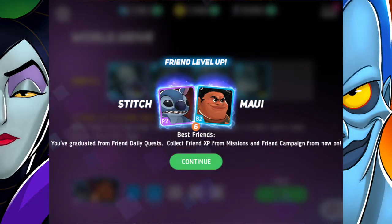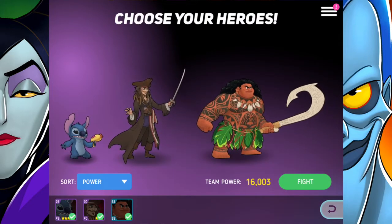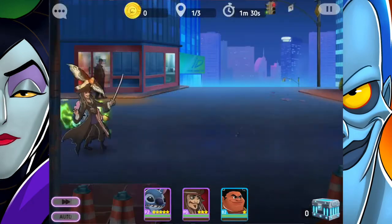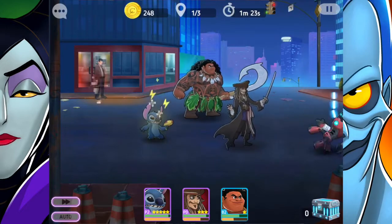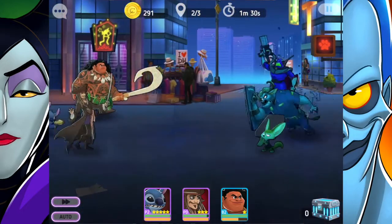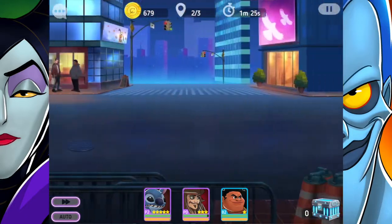Victory! The friends have leveled up — we've graduated from friend daily quests. Collect friend XP from missions and friend campaigns from now on. Maui's mouth drops as Stitch bowls through the mass of enemies. For Maui's weakness, Jack Sparrow is definitely making up for it right now, so this is good.